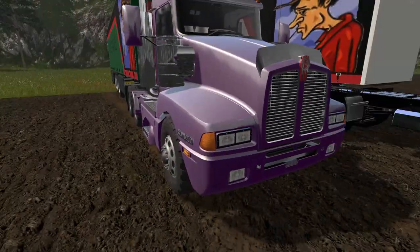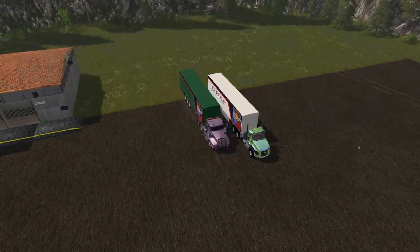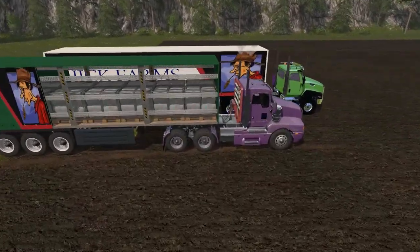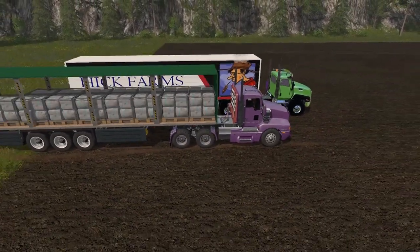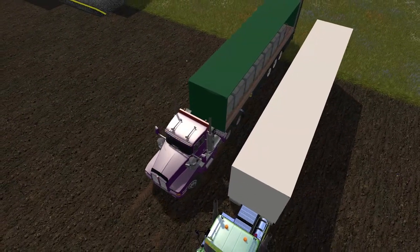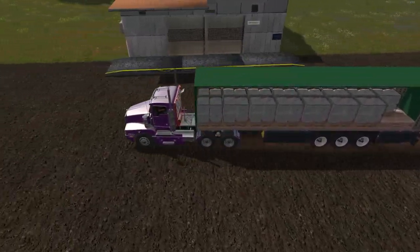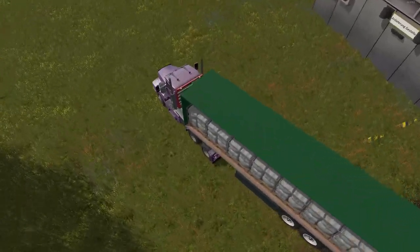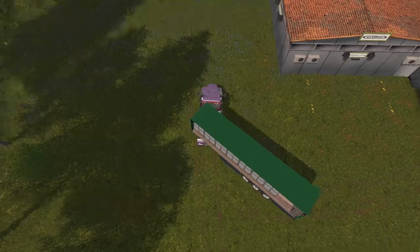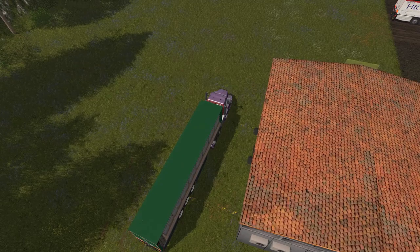I'll drop off the wool first — let's kick this open. I stockpiled about 15 pallets of wool, so let's bring this around to the side and drop it off. The wool goes in the back. It's on the grass so it's a bit hard to see the triggers, but they're there.